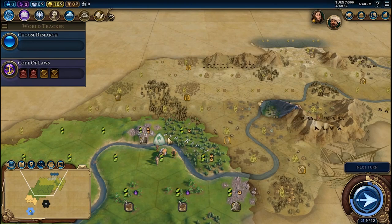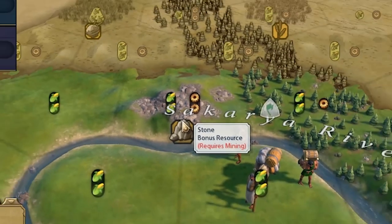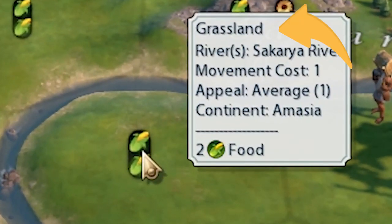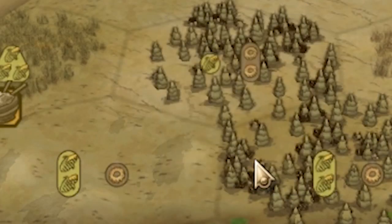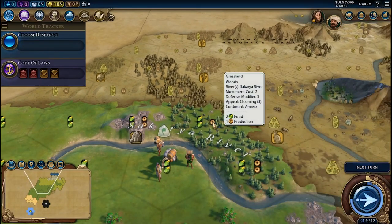To build this wonder, you need to find a tile that contains the Stone bonus resource. Also, adjacent to it, you need another tile whose type is not road, hills, or mountains. This adjacency requirement is required to build the Stonehenge wonder.